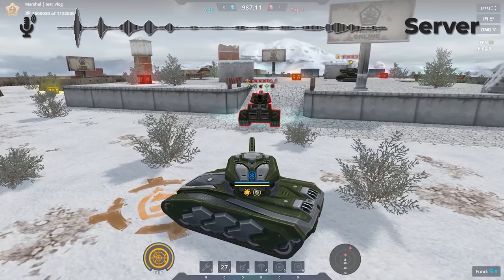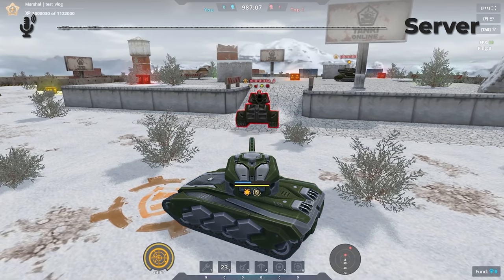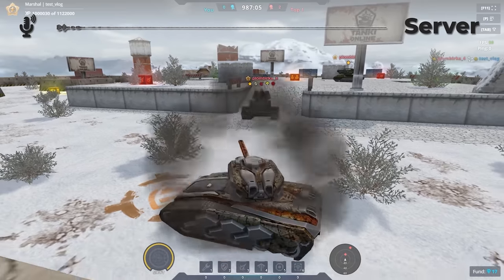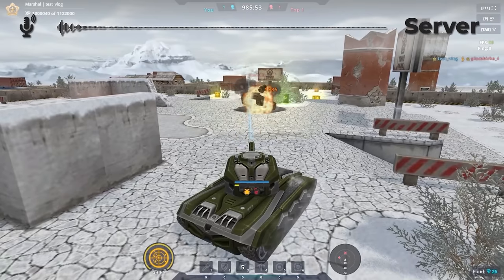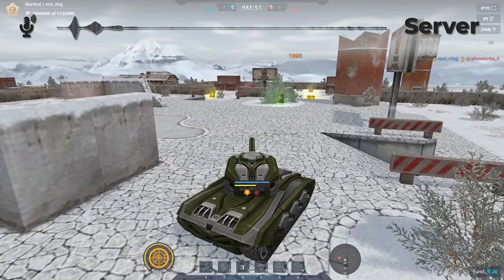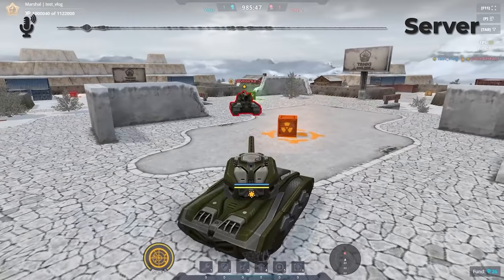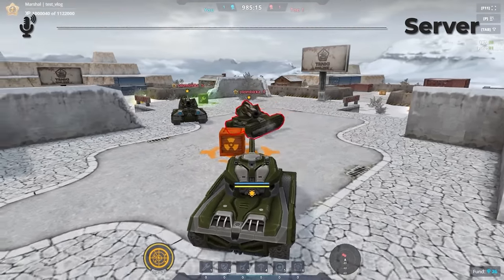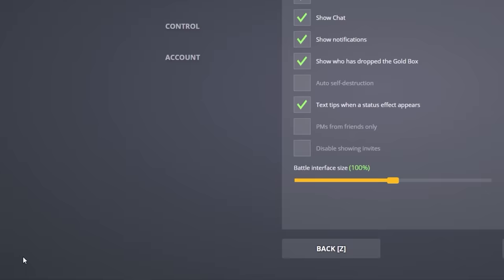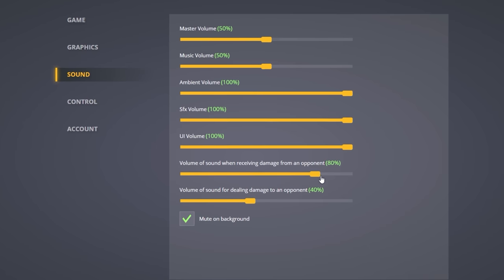And that's the sound of getting critical damage from an opponent. We also have the sound of deadly damage. If you set a mine and an enemy blows up on it, you will also hear this sound. Go to the test server — it has a lot of interesting things. We have also added separate volume settings for these sounds, where you can control the sounds of dealing and getting critical damage.